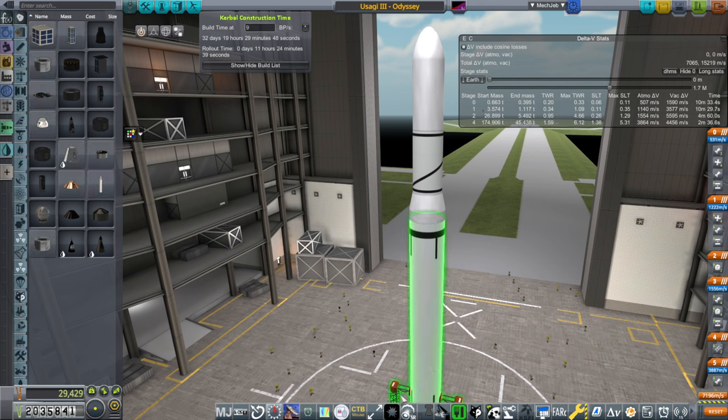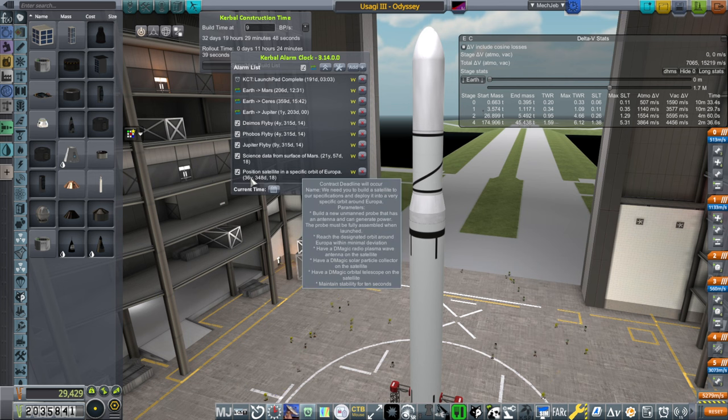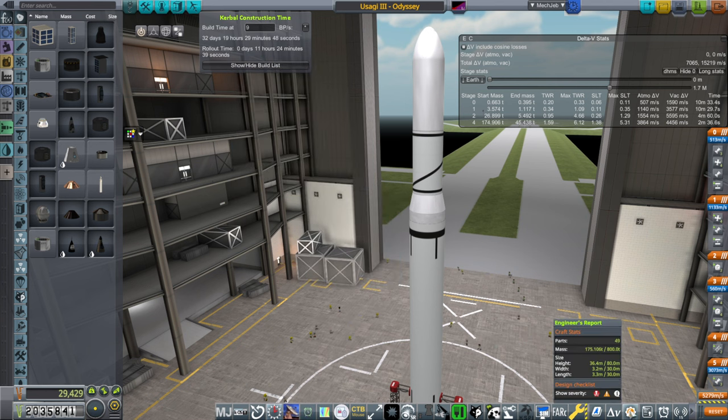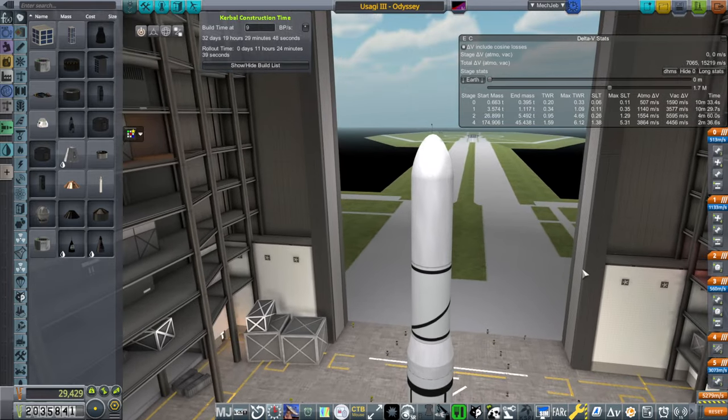I don't know about the cost though — we've got two million right now but we've got a lot of commitments. We need to do a Deimos flyby, a Phobos flyby, a Jupiter flyby, science from the surface of Mars, and positioning a satellite in a specific orbit of Europa. All these things have already been committed to, and our money has come from that. So that's a lot.